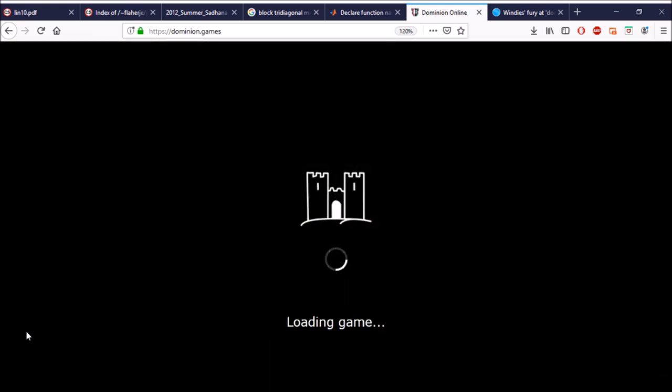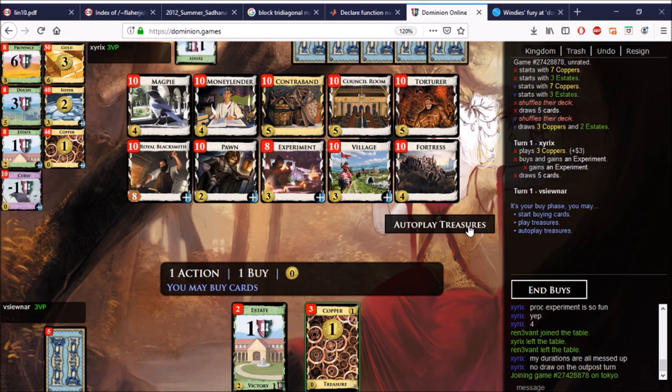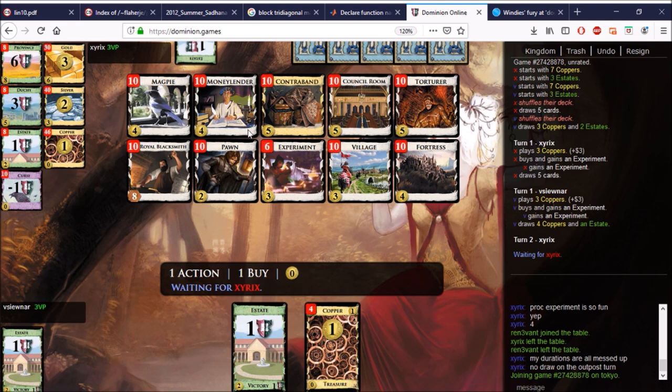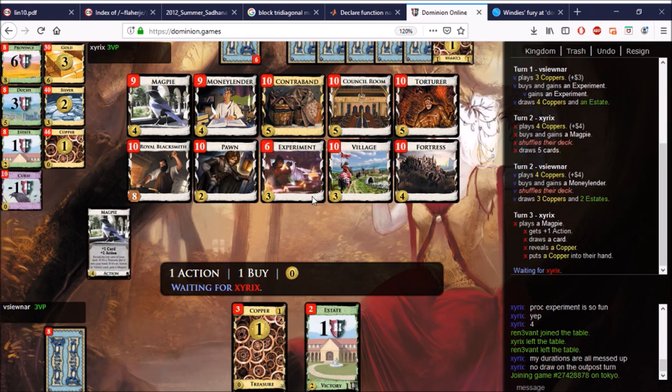This will probably be the last one for Experiment, but you've seen lots of nice things with it — it's quite a good exhibition for Experiment. Experiment opening again — I assume that's with a Money Lender. This board is strikingly simple: it's just draw and money; there's nothing else to do here. The Magpies will be important of course. Oh, there's a Torturer — oh no, Torturer! Please help, send help immediately. He's going for the Magpie; I want the Money Lender. Let me just keep piling Experiments.